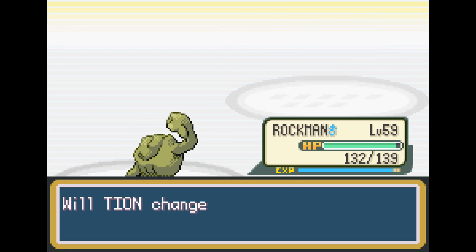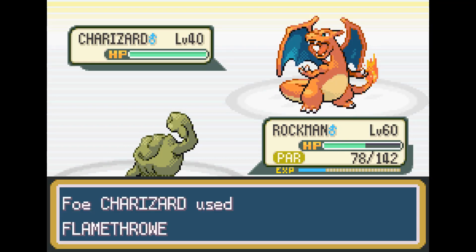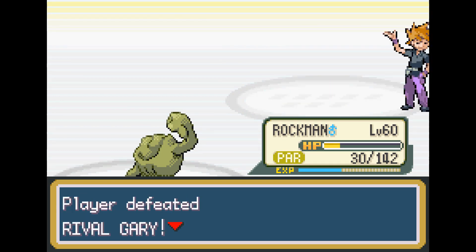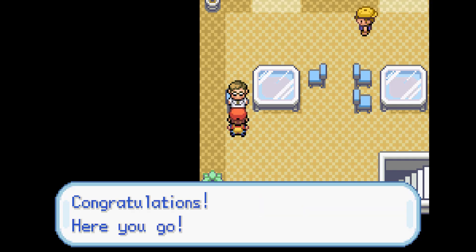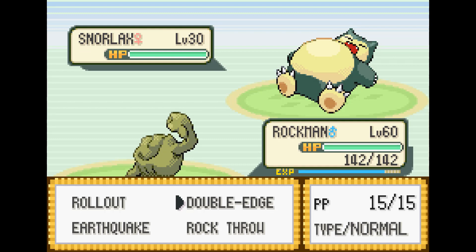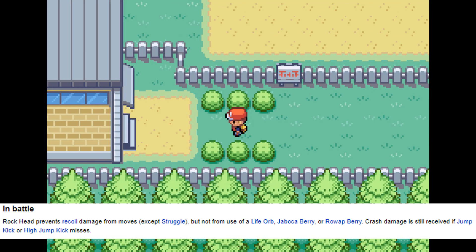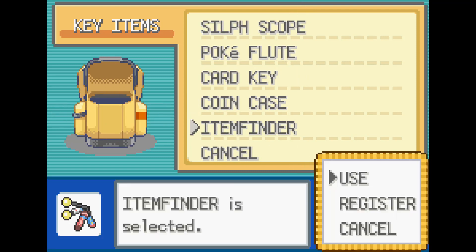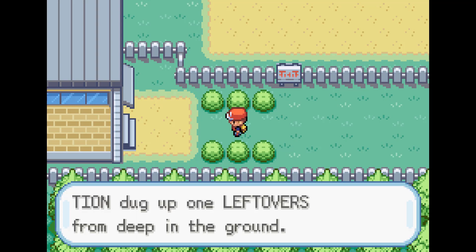Still putting our Leftovers quest on hold, we go to our next rival fight. This fight was actually kind of an issue — we did lose a few times, but after a few retries we finally survived that Flamethrower from Charizard and take him out with one Rock Slide. This battle made me realize we have to go get Leftovers now. So we go ahead and finally catch 30 Pokemon, get the Item Finder, and go straight to the Snorlax. We just go ahead and use Double Edge, which doesn't do any recoil because we have the ability that prevents recoil damage. We use the Item Finder and find the Leftovers directly below — you actually have to have the Item Finder to get this item.